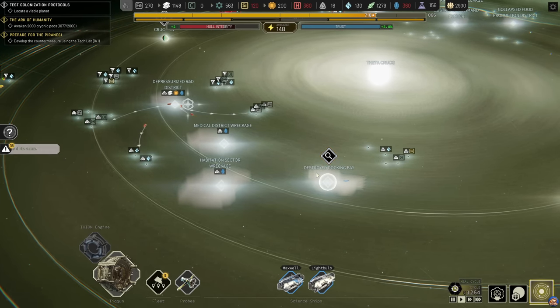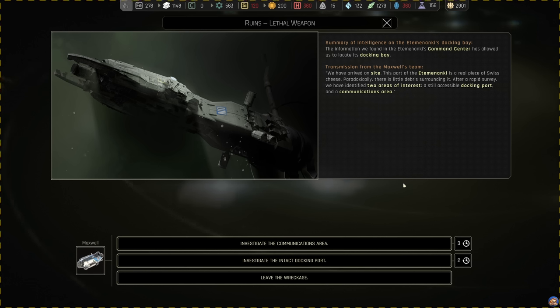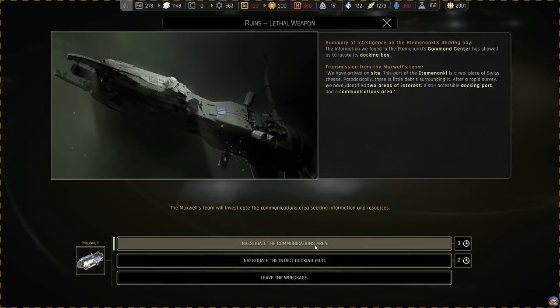Let's have a look at what the destroyed docking bay has in store for us. The information we found in the Yetimenanki's command center has allowed us to locate its docking bay. Transmission from the Maxwell's team - we have arrived on site. This part of the Yetimenanki is a real piece of Swiss cheese. Paradoxically, there is little debris surrounding it. After a rapid survey, we have identified two areas of interest: a still-accessible docking port, and a communications area. Let's go ahead and investigate the communications area.